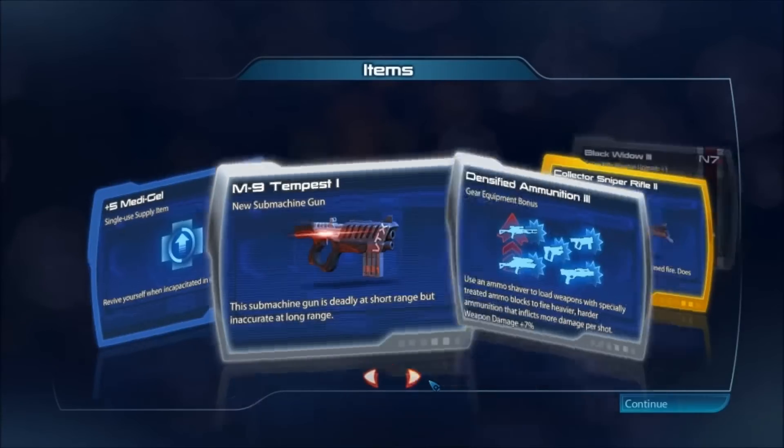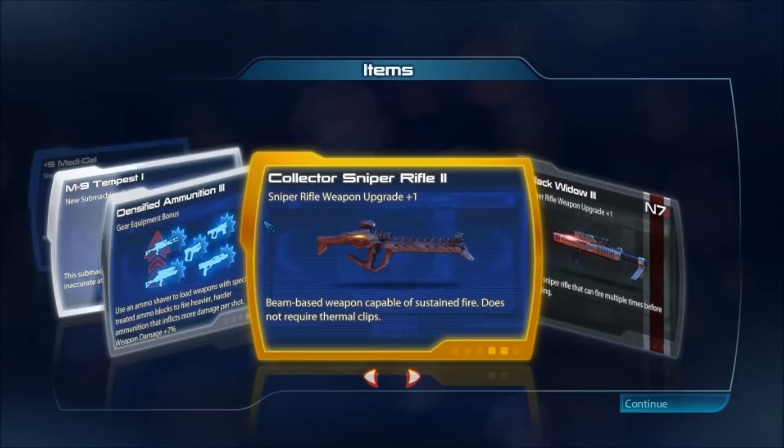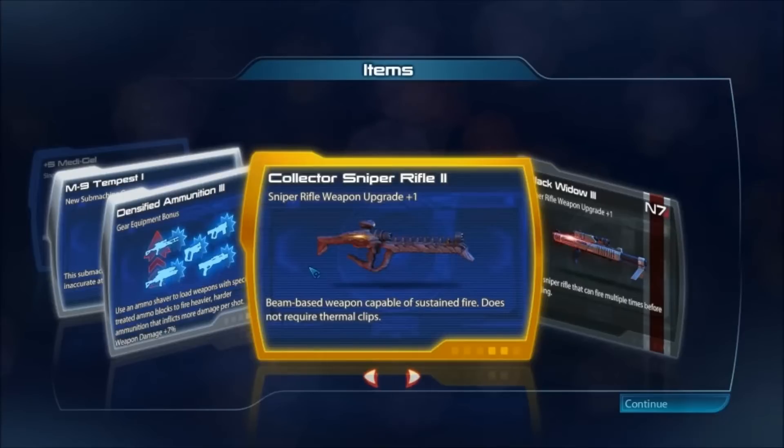At least in my playthrough it was. Densified Ammo 3 — basically a damage buff that loads treated ammo to fire heavier rounds for more damage per shot. And the Collector Sniper Rifle 2. This weapon is a beam, capable of sustained fire — but you have to do that long reload animation. It's just not great.